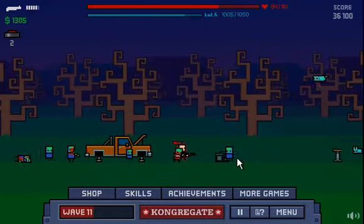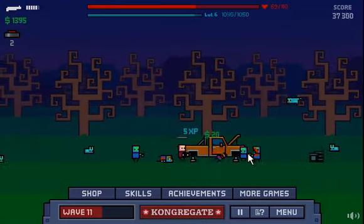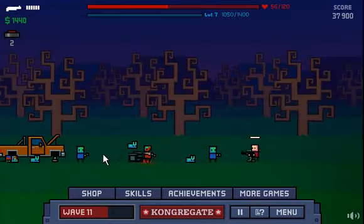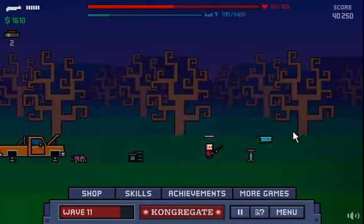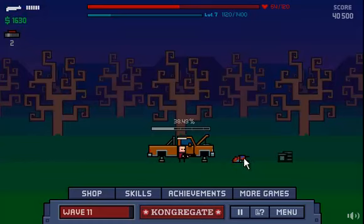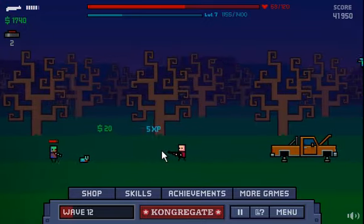Got hit. Leveled up — I got two points. What should I invest on? Fast reload — yes, that's a good idea. Now I get to reload faster. I missed the bird again. 1,660 cash. You know what? Let's try one of these — let's try the bomb, the minefield, the field of mines with everything in store.